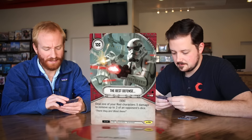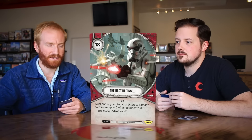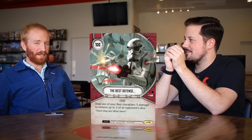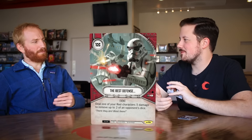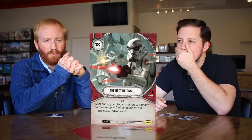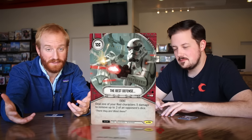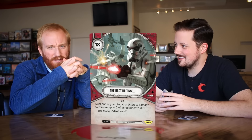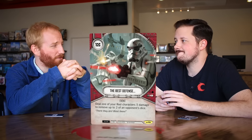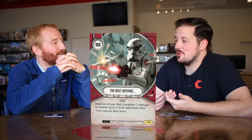Best Defense is a one-cost villain red event: deal three damage to one of your red characters to remove up to two of your opponent's dice. At first this seems bad — three damage is a lot. But if your Stormtrooper already has six damage on him with only one health left, you deal three to finish him off and remove two of your opponent's dice. That trade is excellent. Even better if you have a redeploy weapon on that Stormtrooper, since the weapon moves to another character when he dies.